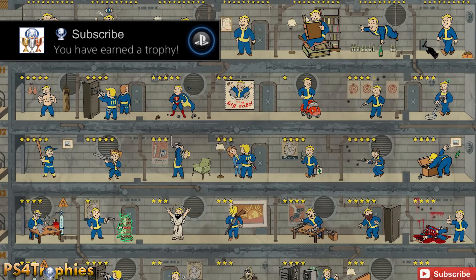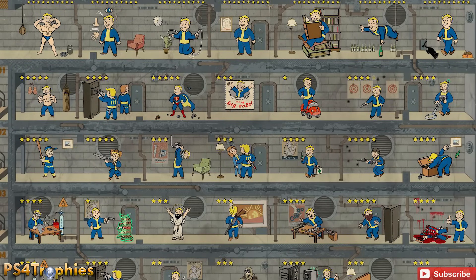Hey guys, Brian from PS4 Trophies, and this is my third XP exploit. This is going to be the best — there's probably not a faster way other than maybe hitting a single button like you can on PC. You're going to be able to get up to level 50 in 30 minutes, and you can also get up to level 264 in just over 12 hours. Level 264 is the point at which you can purchase and unlock every single perk in the skill tree.